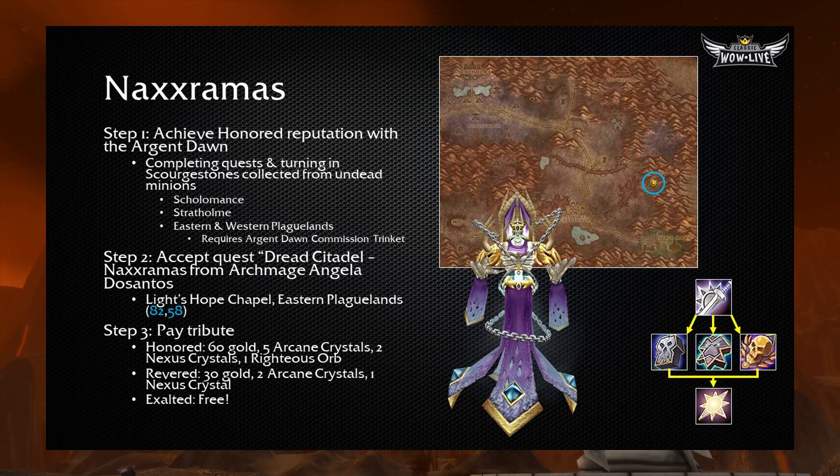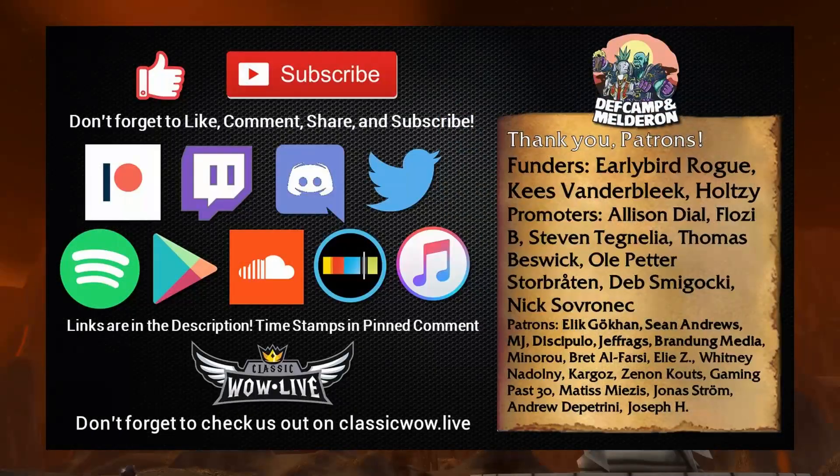On a side note, there are many quests available before or during the Scourge invasion of Naxxramas from the Argent Dawn that will also increase your rep — but turning in Scourge Stones is something you can do all the time regardless. And ladies and gentlemen, that's it — we've covered all the attunements for raids in Classic WoW. I hope you enjoyed, I hope you learned something, and I hope this guide will make things a little bit easier once Classic launches. If you liked this guide, please leave a like below. If you enjoy the content my brother and I put out — including Deftalk, our podcast, Classic WoW Gems, and other guides — consider subscribing because we have a lot more content coming. You can follow us on Twitter and join the Def Camp Melderon community on Discord. Def Camp also streams regularly on Twitch and on YouTube.